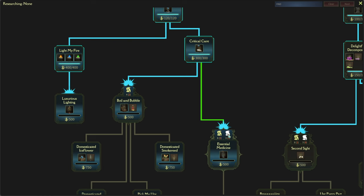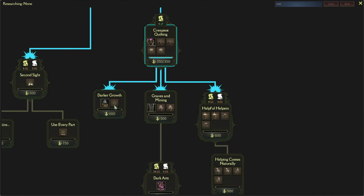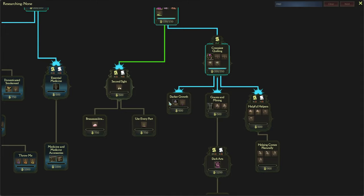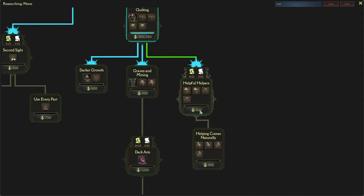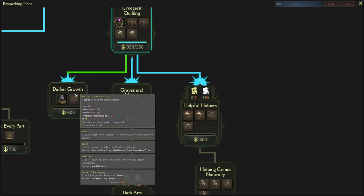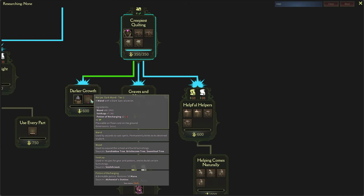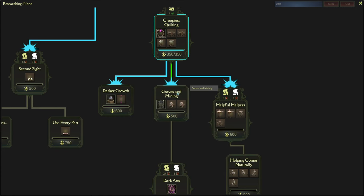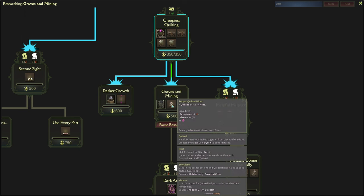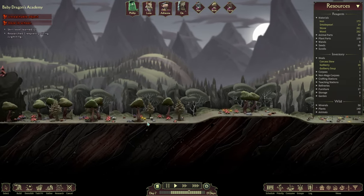Medicine — we don't have the scrolls just yet. Let me just have a quick look around at what we can research next. It appears we can't really research a lot right now since we don't have the scrolls. I'm thinking we might do the graves and mining or darker growth. Dark growth would be cool because we can get the dark wand there too, but I don't think we're really ready for that just yet. So yeah, let's go to graves and mining — the great thing is we get the guilted miner, which is going to help us mine stuff around this area here.